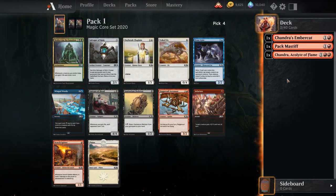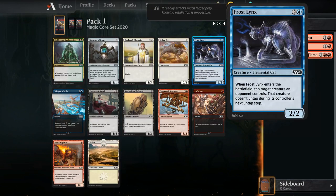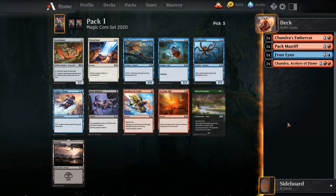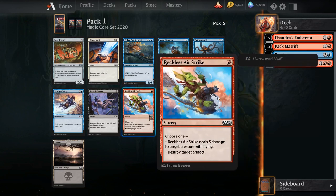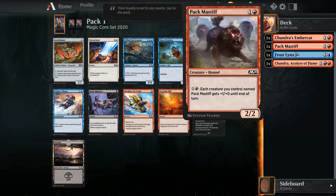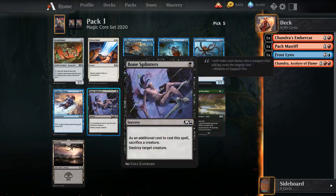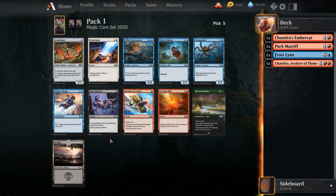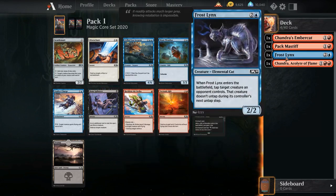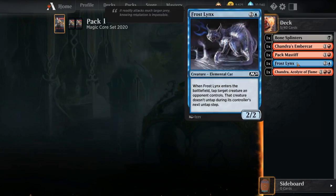Since we aren't really sure on our second color, we could still just be black-red. I don't think Scuttlemutt pairs super well with the red cards we have, and I don't really want to be a green ramp deck with these cards either. But Bone Splinters could be all right for red-black, and it works really well with the Chandra, so we're going to take Bone Splinters and maybe play red-black instead of using the Frostlings.